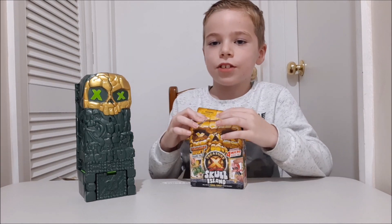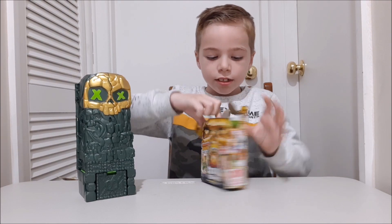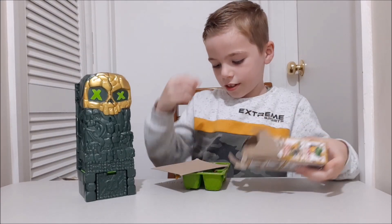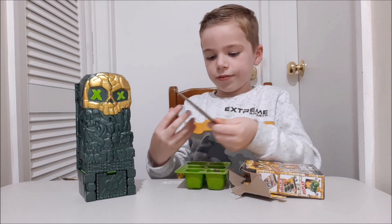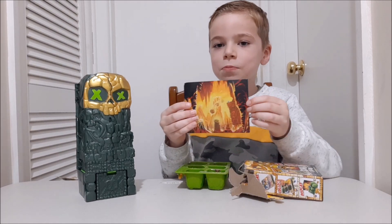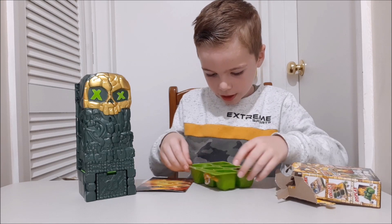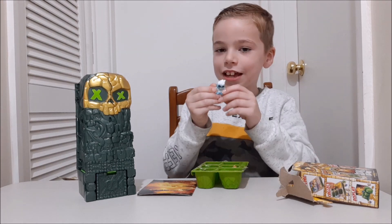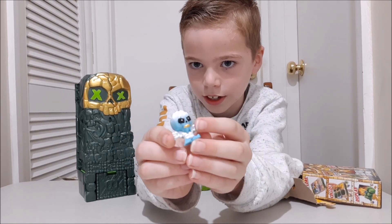We've already opened this one but I'll put it back in the packet to show you what's here, and let's see which one's in this. Which world is that one? Flip over the card, show everyone which world it is. Okay, so this is Molten Mountain. I'll just put this over here. Let's see what's going on. This is Ice King - it's pretty cool, we've got the ice and stuff.